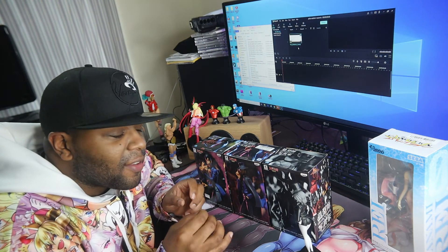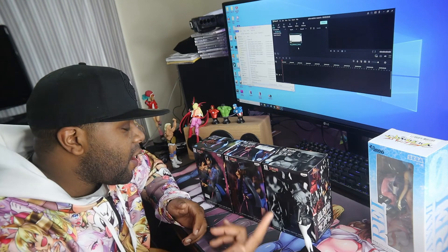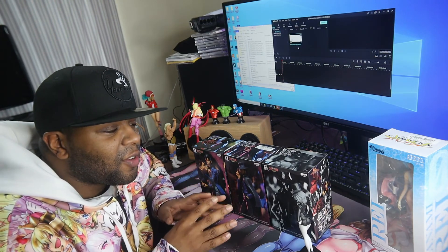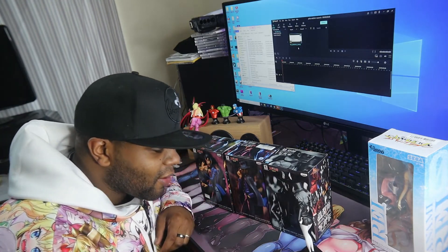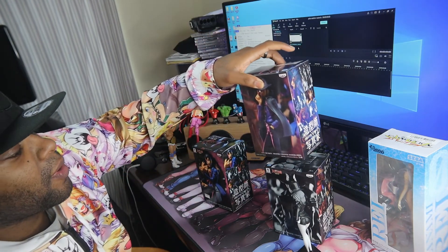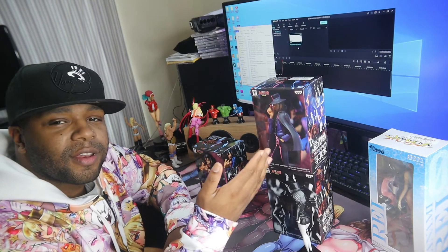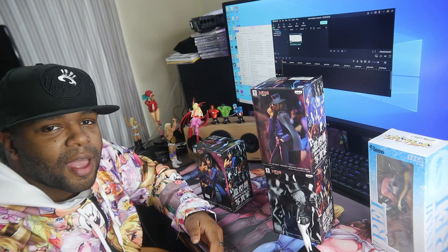I am searching for the other figures so I can piece them all up together in black and white. I want to complete the set — having every character. Even if I just completed the set with every character, I'd be happy with that. However, I still want to get the complete black and white set and the complete color set. I've been looking for him, and when I found out I could get this for less than $10 — it was a steal. I'd buy him used, but I got him new.